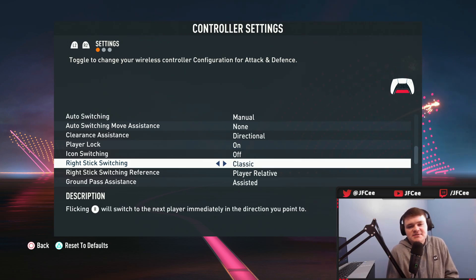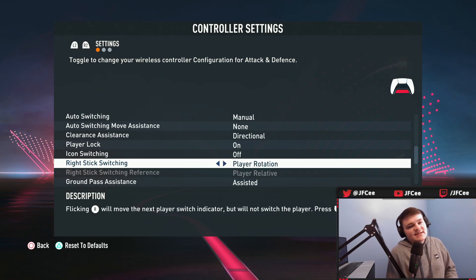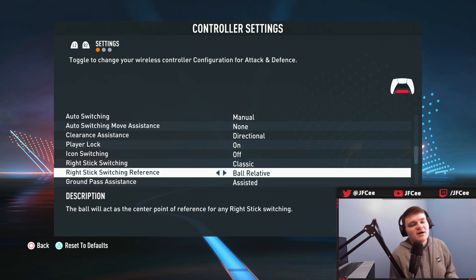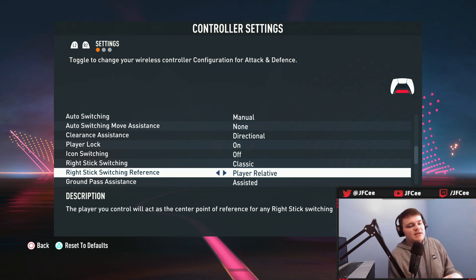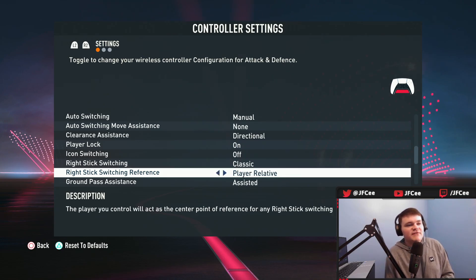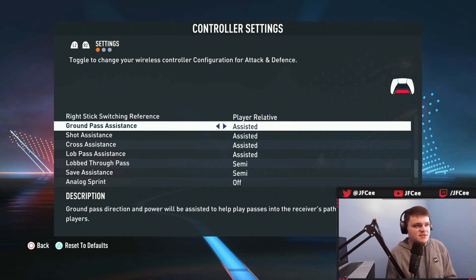Player rotation changes the next player you'd switch to and then you press L1 to switch to that player — it's just too complicated, so just set it to classic. Right stick switching reference: there's player relative and ball relative. Definitely want it on player relative. Ball relative is really difficult — the player you control acts as the center point of reference for right stick switching on player relative, whereas ball relative uses the ball as that reference point.